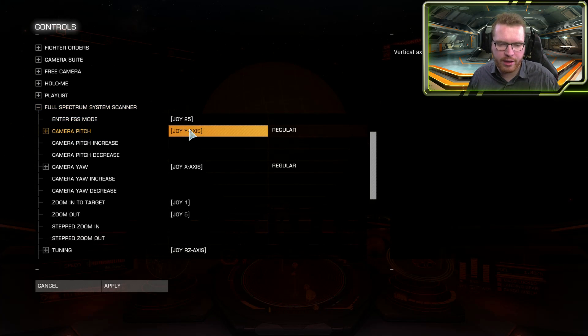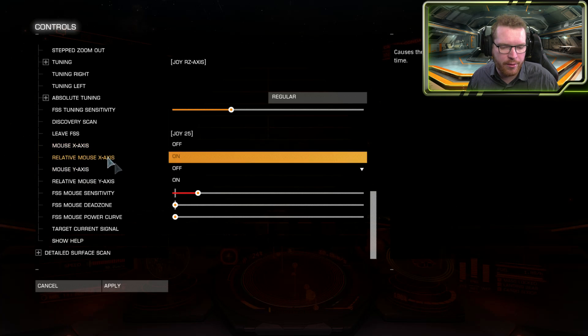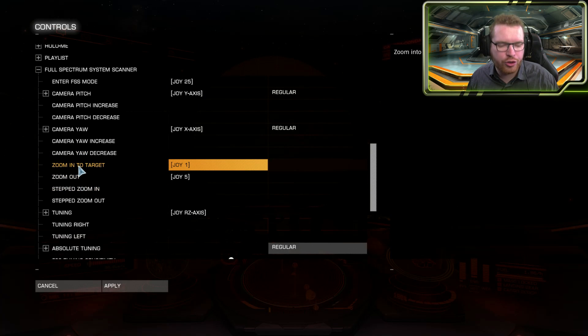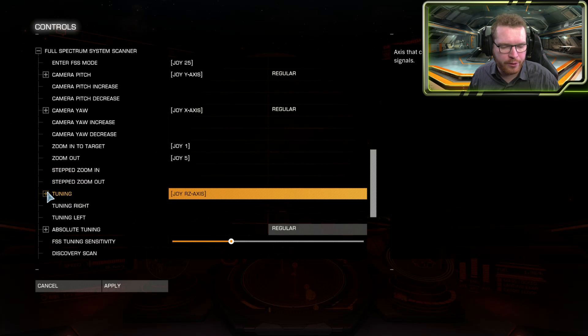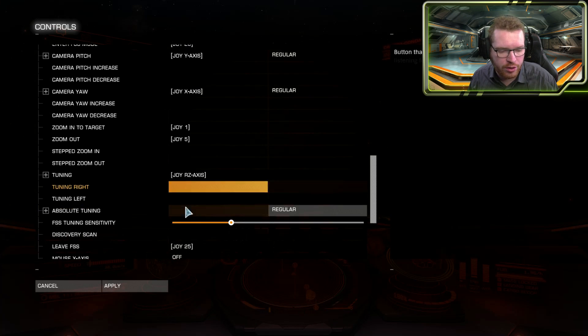You'll also need to set your camera pitch — if you use a HOTAS you can set it to an axis, or if you want to use the mouse you can use your mouse axis instead. You can set a dead zone, and if you want to use key bindings you can set keys that incrementally pitch your camera. 'Zoom in on target' is for when you zoom in on something in FSS scanner mode, and 'Zoom out' goes back out. For tuning, again you can set an axis with dead zones or normal keyboard presses.